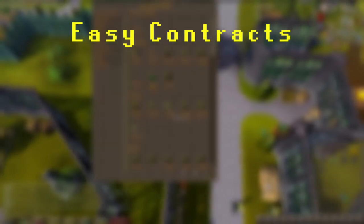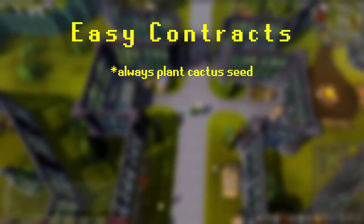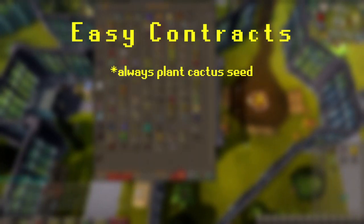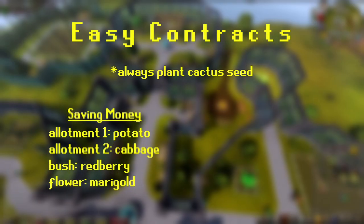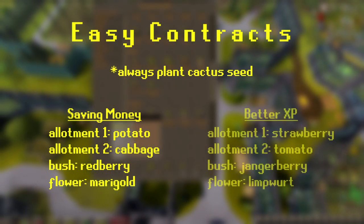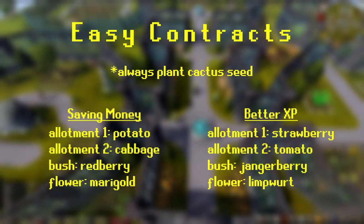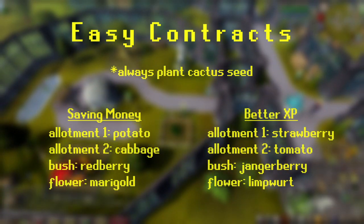Starting out with easy contracts: one thing that is guaranteed is you should always keep cactus planted, as it's the only plant for this patch that you can be assigned in easy contracts. If you're looking to save money or even make a profit, you can plant potatoes and cabbages in the allotment, red berries in the bush plot, and marigold in the flower space. If gold isn't your main concern and you're focused more on better XP, then you should plant strawberries and tomatoes in the allotment, jangerberry bushes, and limpwort as your flower of choice.